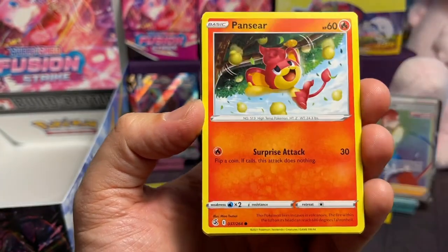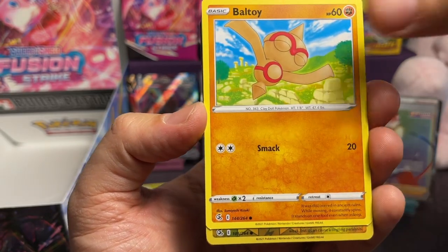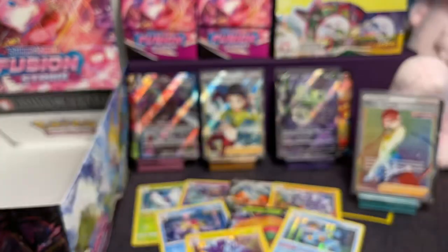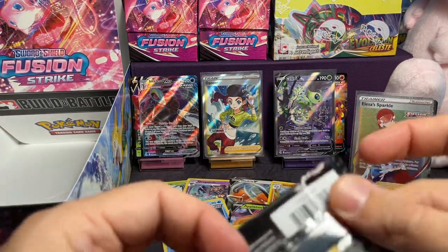Durant common — didn't see that. Fancier. And then Baltoy, Toxel — oh, cute. Oh, Latias — oh, come on. There's nothing in here. Come on. Two more packs, guys. Last pack — I'm very anxious now. Come on baby, last pack magic. Are we going to get something?